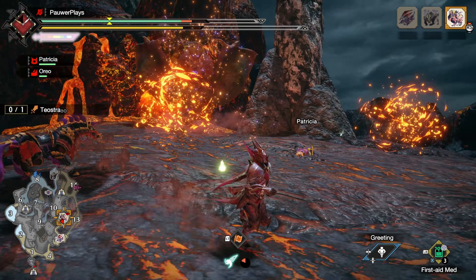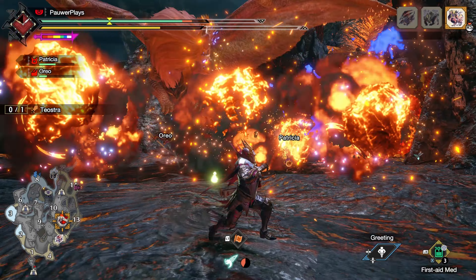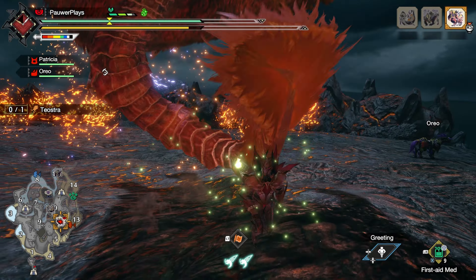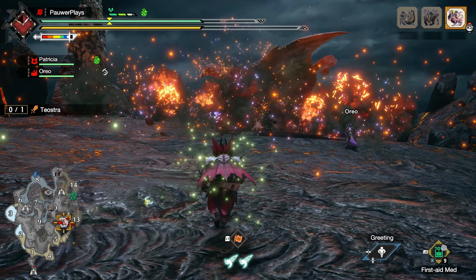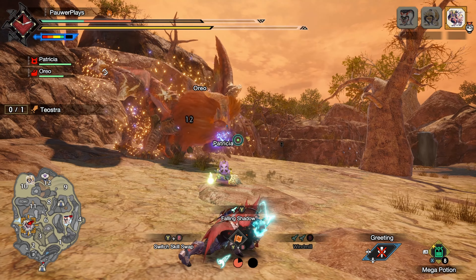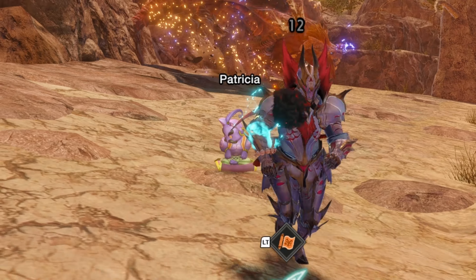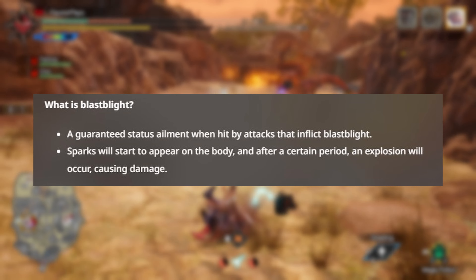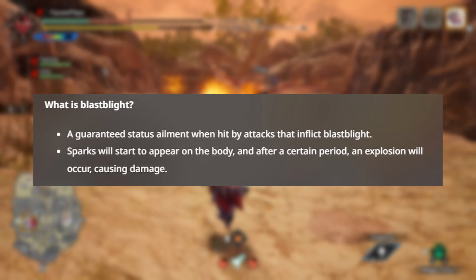And let's not forget about the new status ailment. If Teostra hits you while in blast mode, you will get inflicted with blast blight. Blast powder will stick to your armor, and if you get hit while having blast blight, you will explode and take a lot of damage. If you don't get rid of the blast blight quickly, it will also explode on its own.